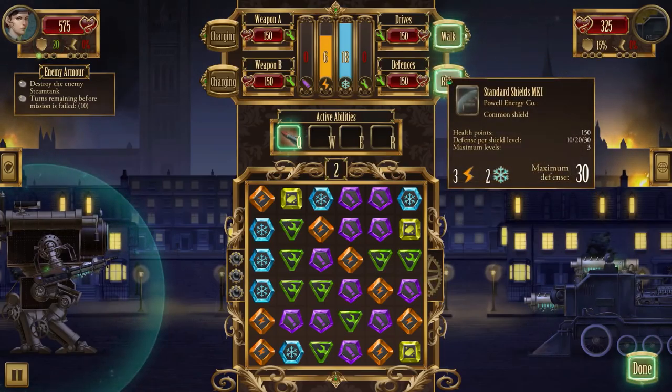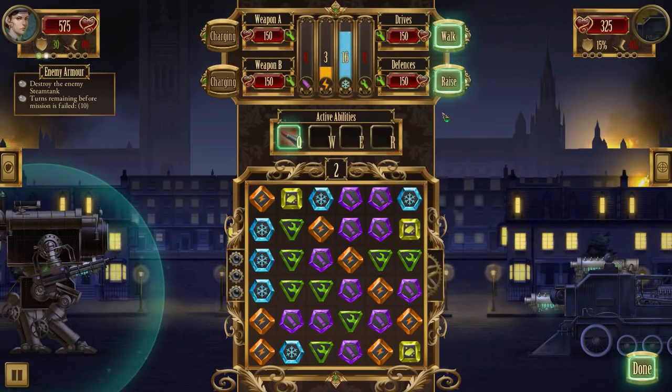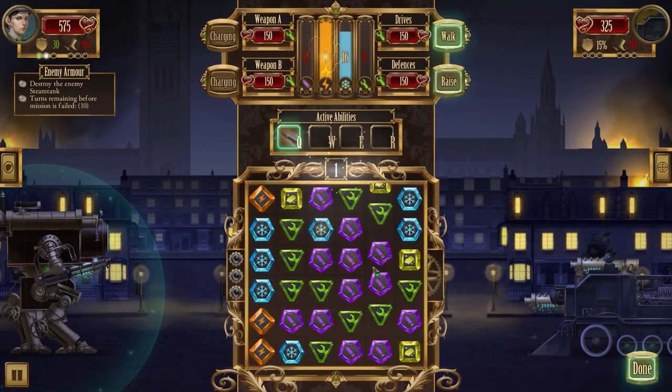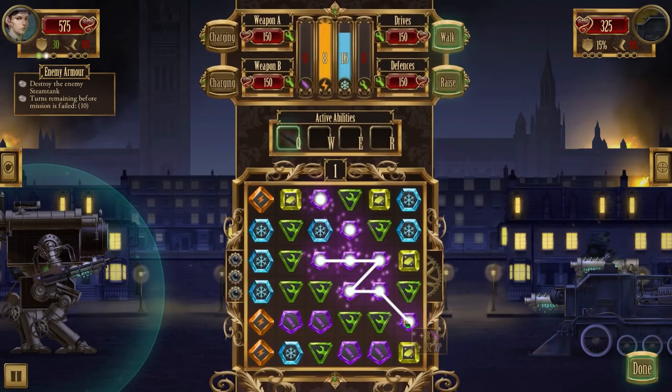We'll do defense raises to bring us up to 30, and before we commit further let's get some ammo stored up for next turn. I don't care about scrap right now, but we have more energy coming in too which could be good, so let's store up some more energy to bring us up to 8. Then we do ammo - up to 8 - one, two, three, four, five, six, seven, eight. Perfect.